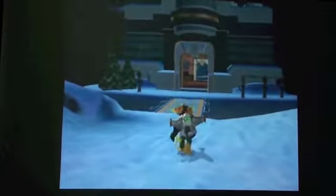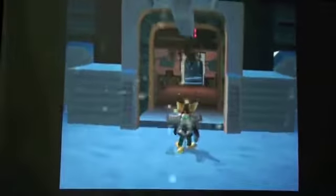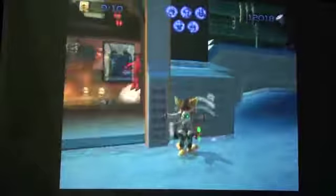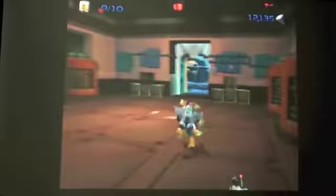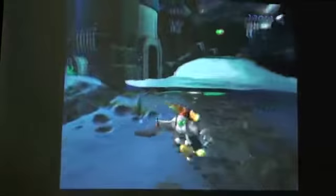Alright guys, we're doing Planet Hoven. There's the ship. We're doing the second way to go, so right over here. There's some Blard Commanders, so I'm going to send in the Glove of Doom. Alright, so this way will finish the missions for this planet. It will give us the mission: Explore the Icy Wastes.